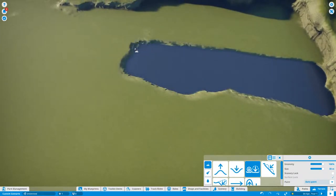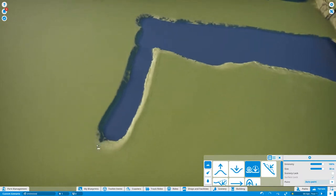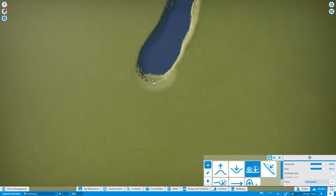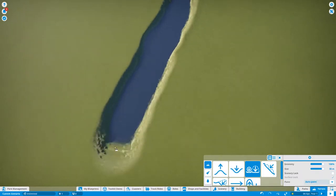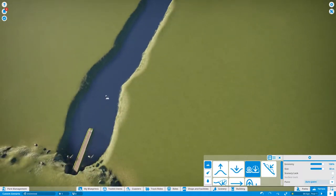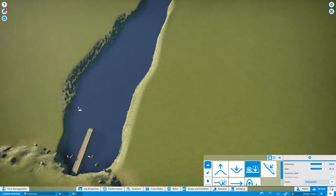Building an aqua park means I need to build an aqua path first. The aqua path I want to build is going to be really perfect, I hope. I'm going to make the path like that — yes, here we go. This is the first step on my aqua park.